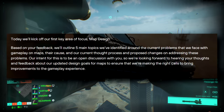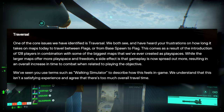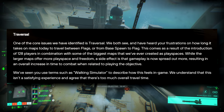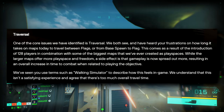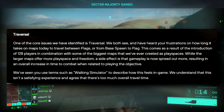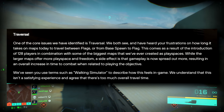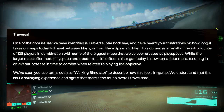The first section is on traversal. One of the core issues identified is traversal — they both see and have heard player frustrations on how long it takes to travel between flags or from base spawn to flag. This comes as a result of 128 players in combination with some of the biggest maps ever created. While larger maps offer more play space, a side effect is that gameplay is spread out more, resulting in an overall increase in time to combat. They've seen players use terms such as 'walking simulator' to describe how this feels in game.